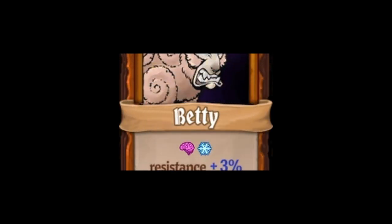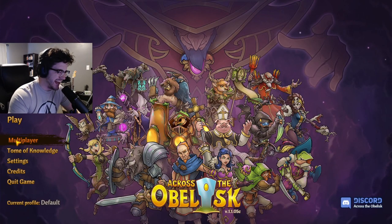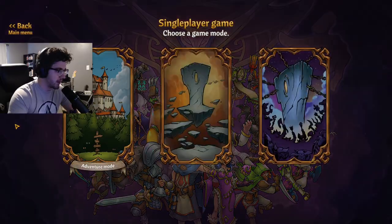Betty, the Mind Sheep — the sheep that uses its mind to attack foes for you. Anyways, this is a crash course on how to unlock Betty, one of the pets in Crosopolis.